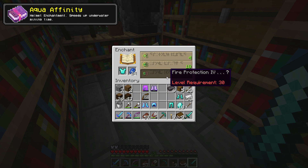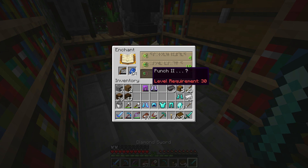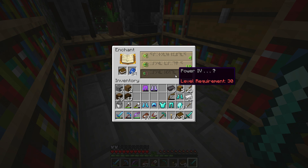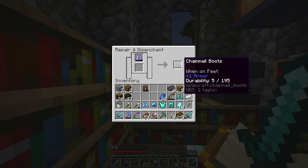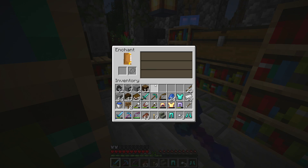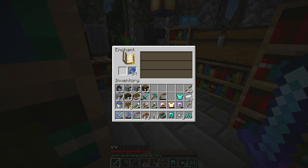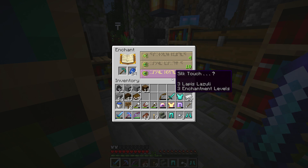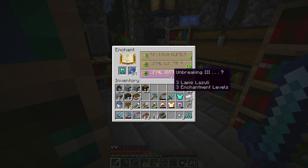Next options include Fire Protection 4, Unbreaking 3, Blast Protection 4, Looting 3, Punch 2, and Power 4. Power 4 will be the next move, but first I need to get back up to level 30. After some thought, I'm considering taking Fire Protection 4 on the leggings or going for Unbreaking 3. Silk Touch is tempting but I'll pass — going for Unbreaking 3 on the leggings. Result: Unbreaking 3 and Fire Protection 4. Good enchantments, though they won't help as much against the dragon. Disenchanting the old gear gives back some levels.